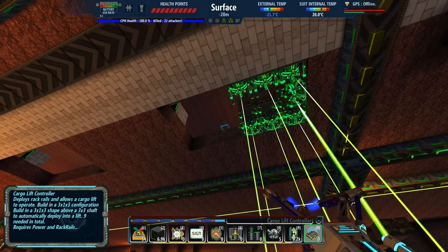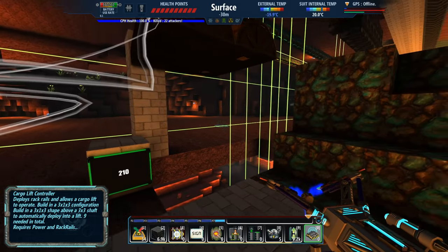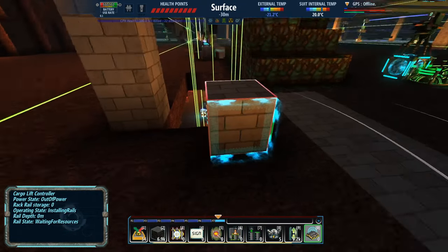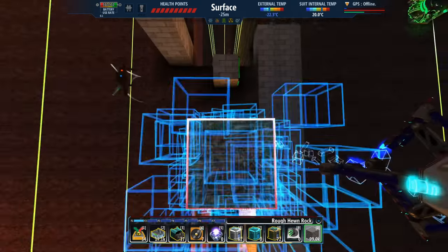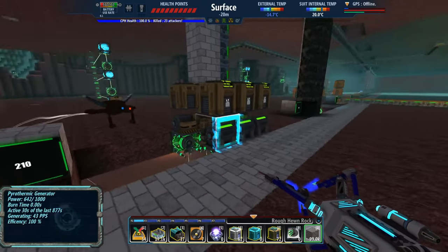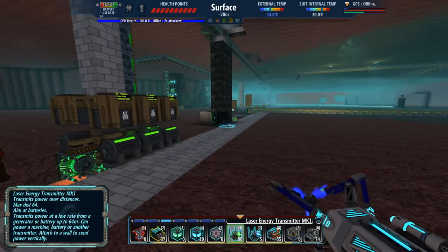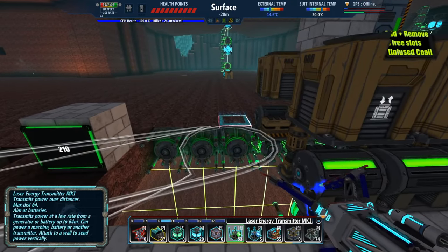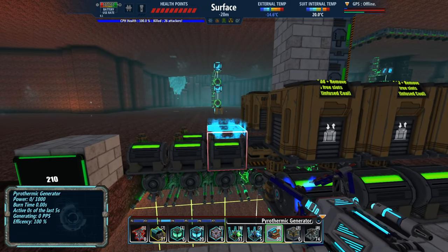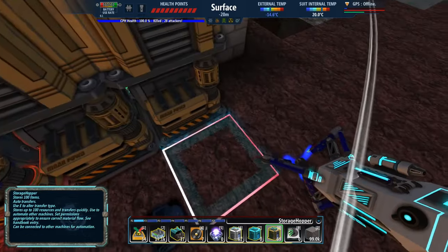We've got to remember to go up to level 20 and add some power to feed the cargo lift. Let's do that now — let's poke a hole and go up to get that power routed down here, because we're going to need that for the rack rails to actually get installed. Back at level 210 — I'll go with three laser energy transmitters, hammer generators, and storage hoppers. That gets us plenty of power for our cargo lift. Those are humming along.